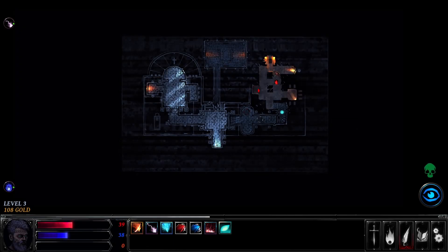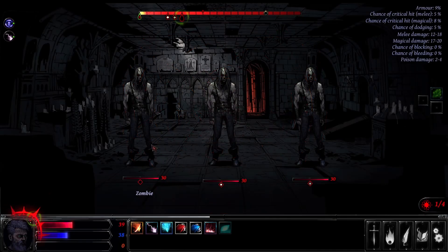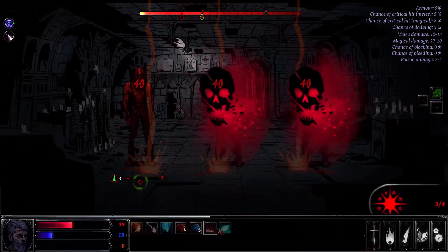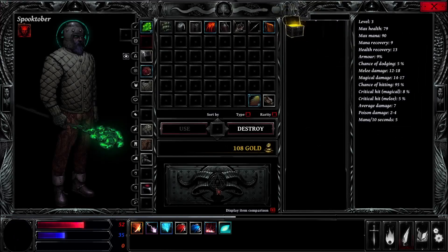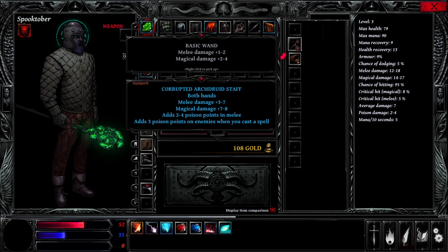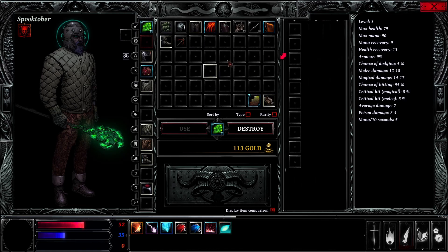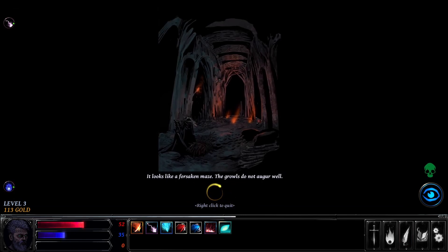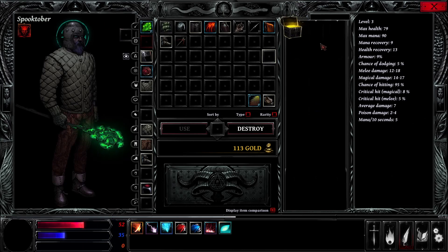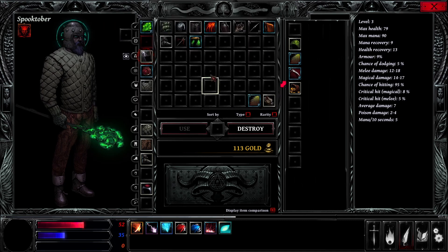Another fight - I didn't expect that or I would have healed. That's alright, we can handle it - just zap everybody. Whoa! Easy peasy. More boots. Basic wand. That's different from the other wand we started with. Should I leave or keep going? I think I'll leave after this. Corrupted Druid Helm - armor, magical damage, and two points of poison when you cast a spell. That's good.